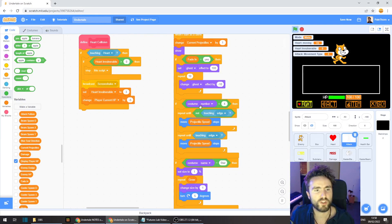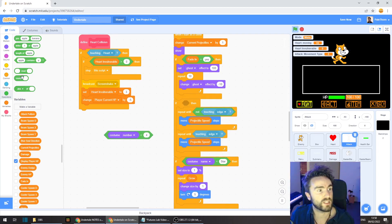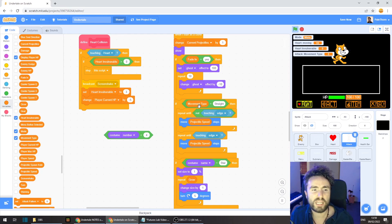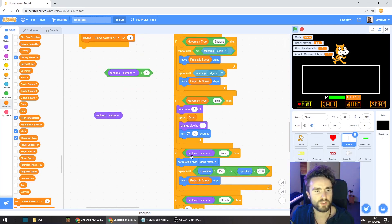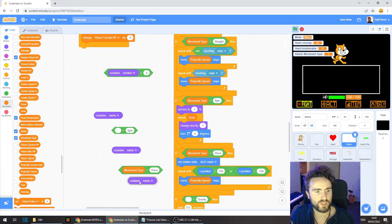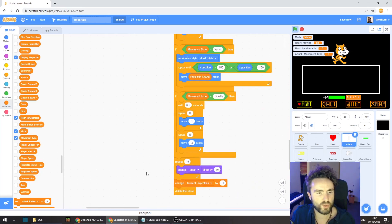Now let's update the movement code. Replace "if costume less than four" with "if movement type equals straight" — so anything with movement type "straight" will move in a straight line, first until it's no longer touching the edge, then until it touches the edge again. Next replace the costume check for stars with "if movement type equals spin" — I'm renaming it to "spin" so we can use this movement type for other spinning projectiles too. Scroll down and replace the remaining checks: "if movement type equals wave" and "if movement type equals gravity". That's all looking a lot neater.